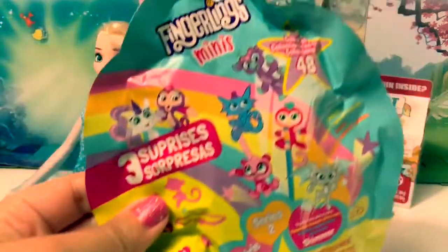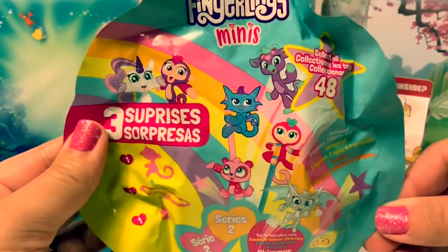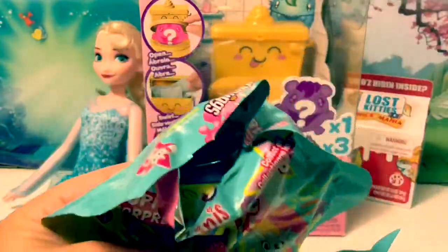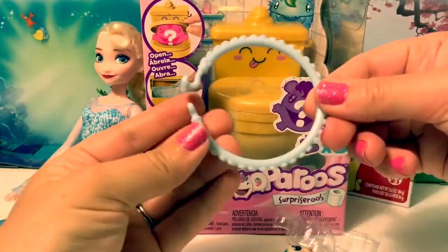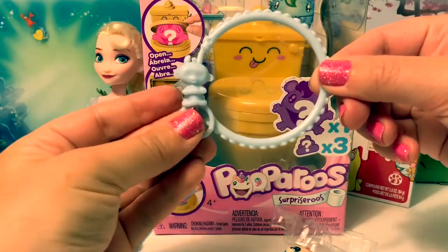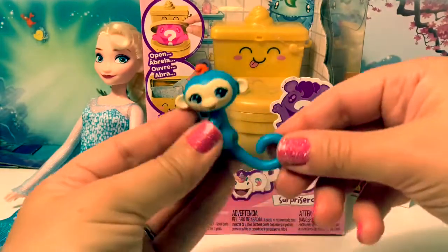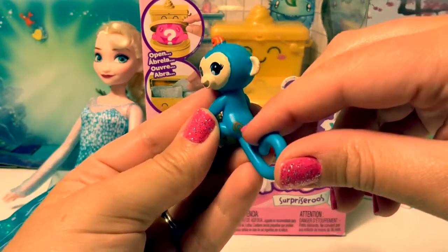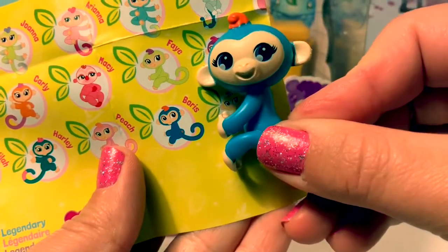First, let's open the Fingerlings Mini — three surprises, tres surpresas. Here we have the Collector's Guide, one bracelet, and a charm. It's a little monkey. And here's our little monkey — it has a little orange swirl. Which one did we get? This one's name is Boris.